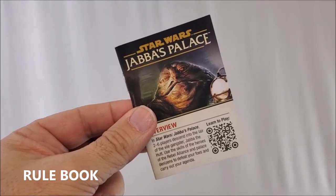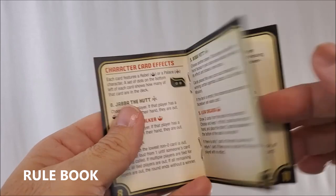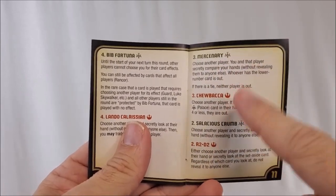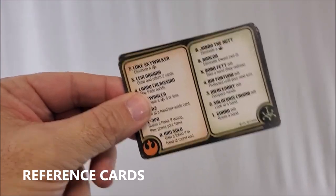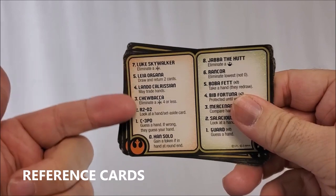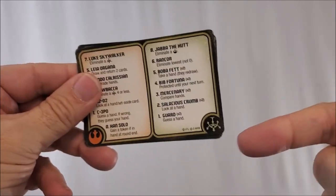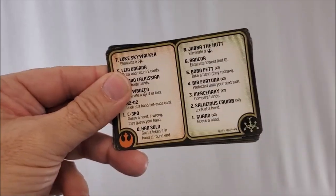The first thing you'll get is an instruction book, and you'll want to hold on to this because inside you may want to refer to the description and write-up they have for each individual card — they give you a little bit more information than the reference card does. Speaking of the reference card, you'll get six. You've got six reference cards and it's going to list what every card does, both for the Jedi faction and the palace faction — so bad guys on this side, good guys on that side.